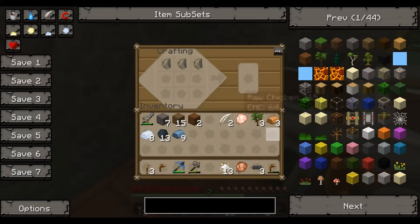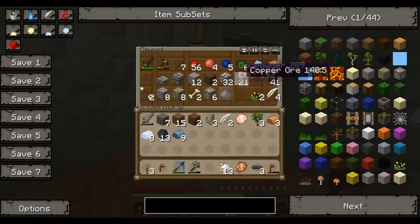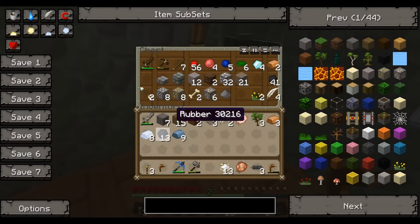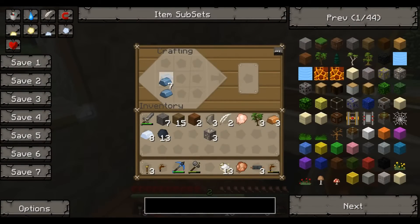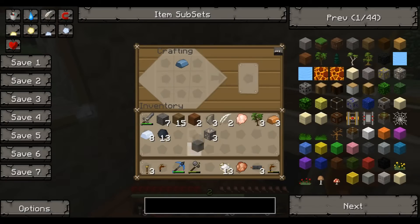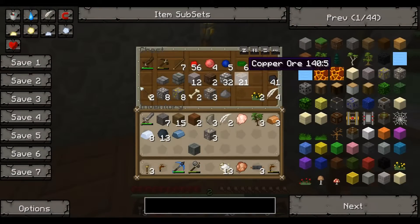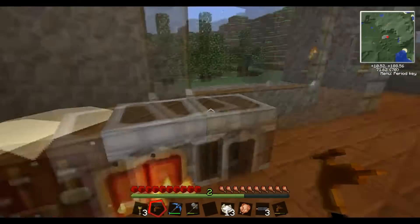Where's my machine block? I had another machine block — where'd it go? I had two machine blocks. We're going to need more of that. Alright, we're going to need a machine block.